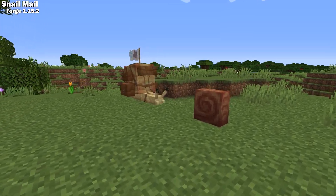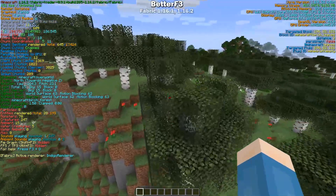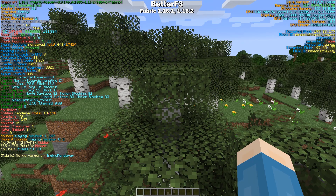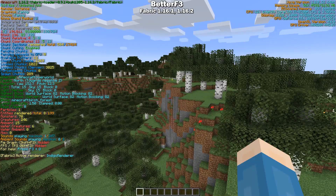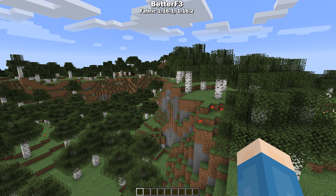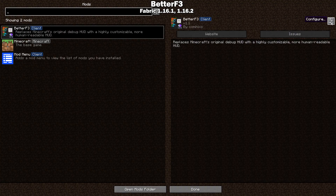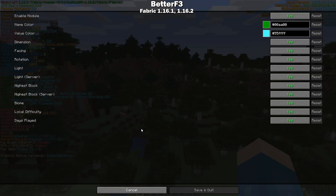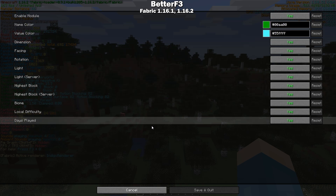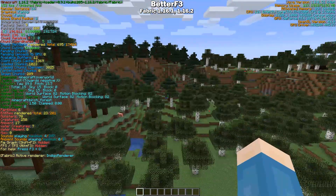Better F3 is a Fabric 1.16 mod that replaces Minecraft's debug HUD with a highly customizable, more human-readable version. It has a nice animation when you open and close it, and it separates everything into color-coded modules, making the information much easier to find and read. You can customize pretty much everything about it — what information it shows, where it's positioned, and what color it is. This is one of those things that you don't know you need until you see it, and then you can't imagine not having it. I honestly wouldn't be surprised if this just became part of the game.